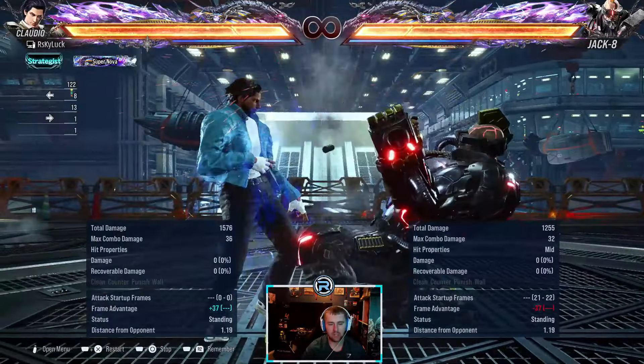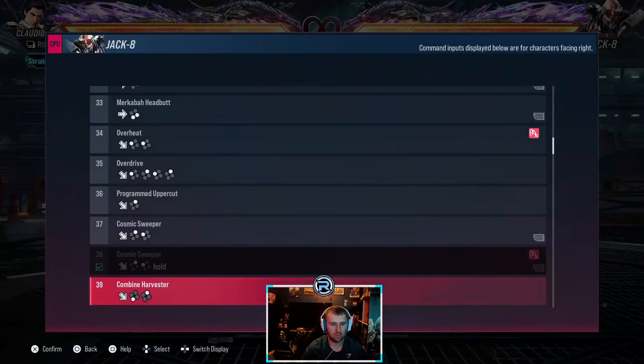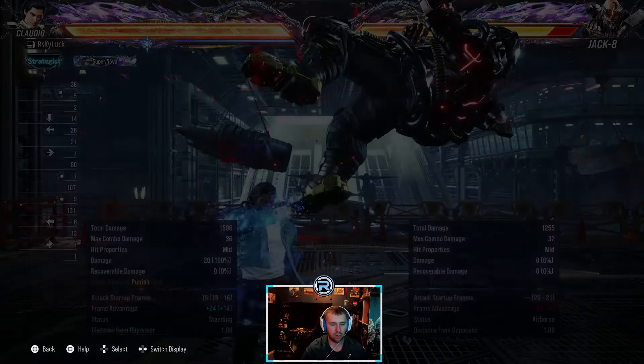He has an extension — this is only useful if it hits, otherwise it's pointless. Normally just used for combos. Mid-high — duck and launch.